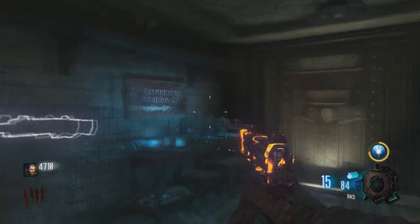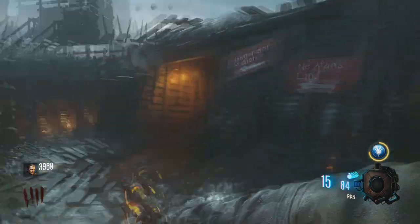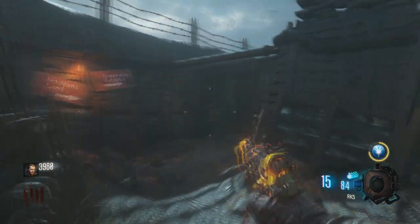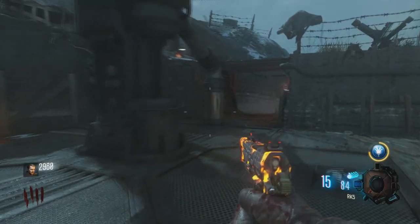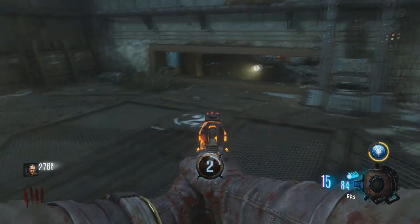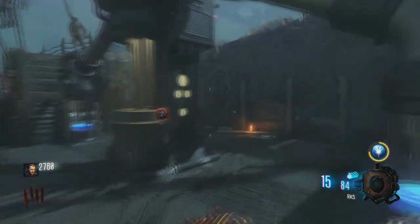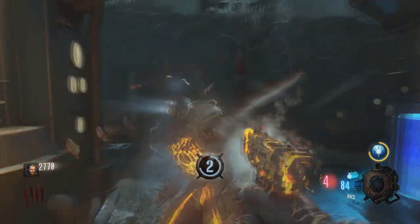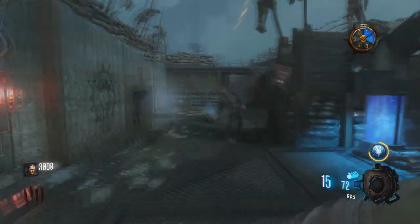Once you've completed the first generator you'll see the sign that says generator station 2, so you're going to open this door, continue to follow the signs and there will be a second door that you will have to open. Open this second door and you will see the second generator here. Activate it and wait for it to power up. You do have to stay on this black pad — as you see when you step off the number goes red, so it's not powering up. Just survive within the area and that's the second generator done.